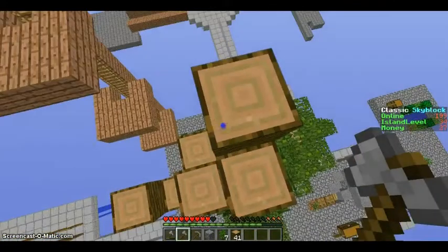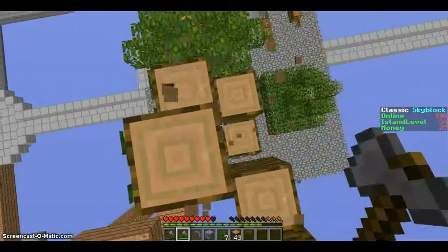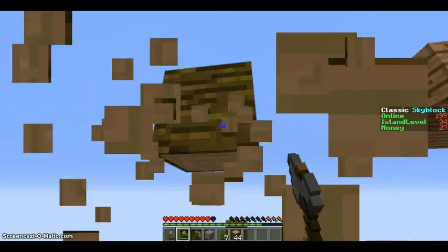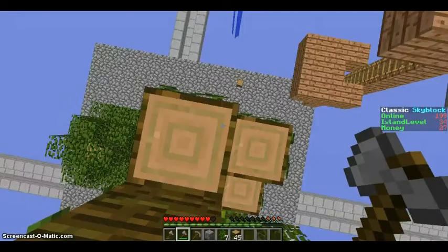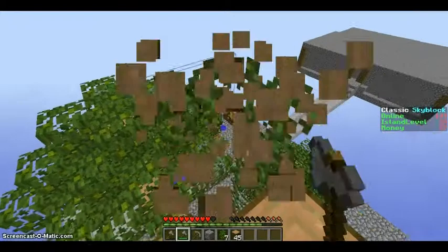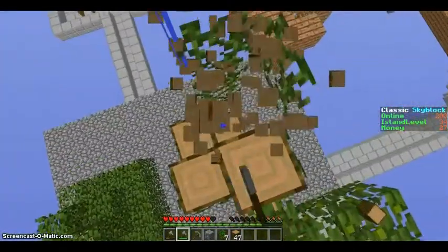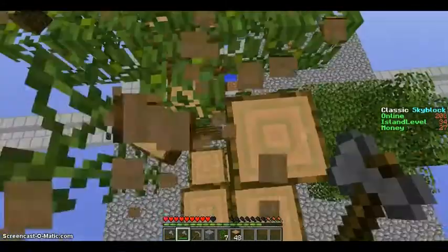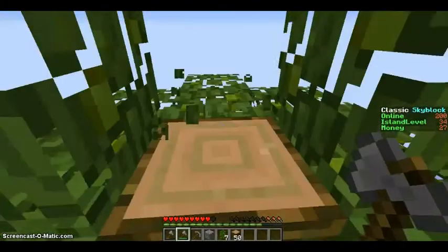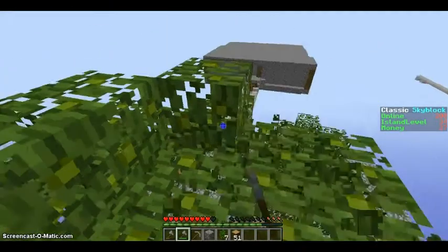Each tree is gonna have one room on it — fairly large rooms though. So it's like a three-room house? Pretty much. There's gonna be the grand entrance, a bedroom, and then there's gonna be the other room, which is actually a multi-floor room — storage down below, and kind of a hangout space up above. It's gonna be pretty neat. I'm excited for it, but I just want one more sapling so we can have four extra.